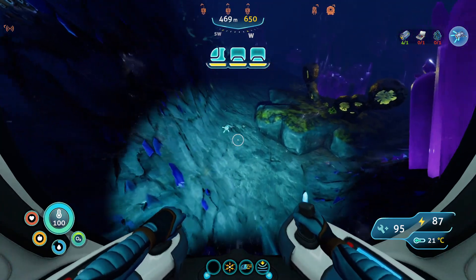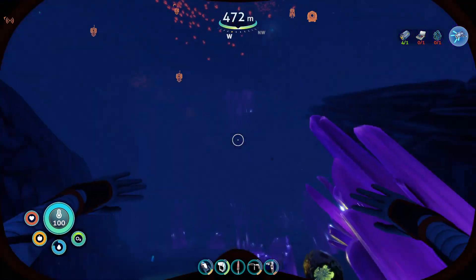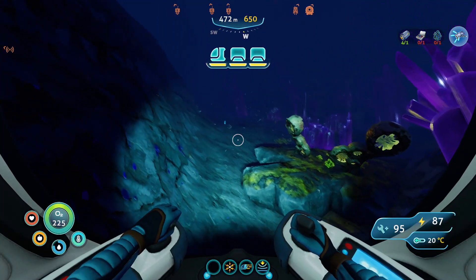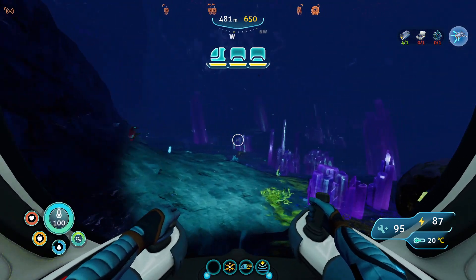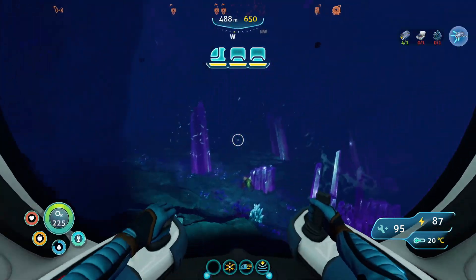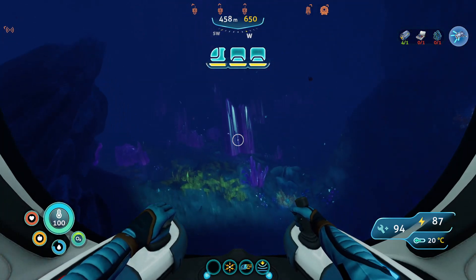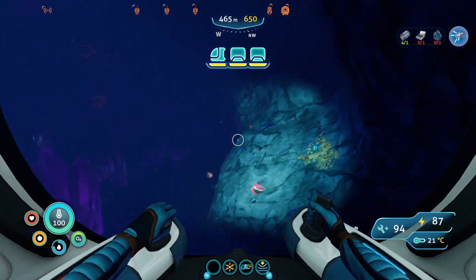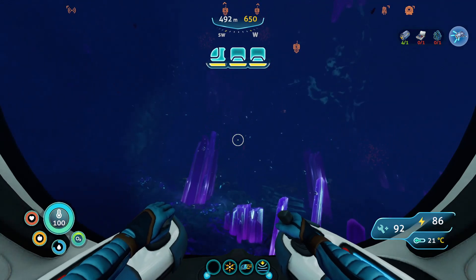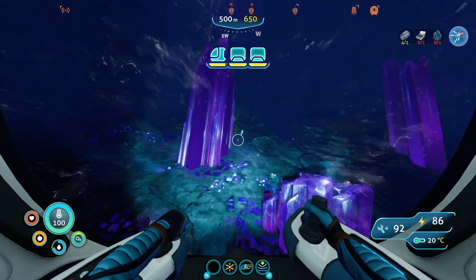There's some kyanite right there — and there's a propulsion cannon fragment, or actually I think that's a prawn suit arm. There's more kyanite and I don't see a shadow leviathan. Let's go ahead and grab this. We have kyanite — let's scan this. Prawn suit propulsion arm fragment. Let's go grab that last kyanite. No shadow leviathan yet, but this place is super spooky. We just need one more kyanite. Come on. Wait, there's one right there. Oh no, we need to be really careful. There's a shadow leviathan right there.